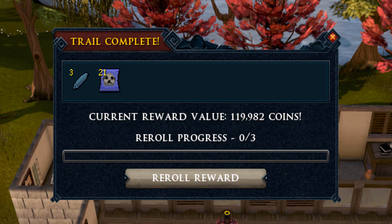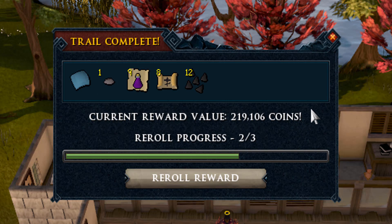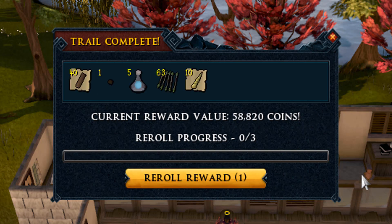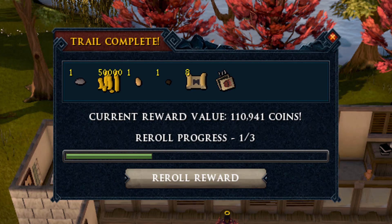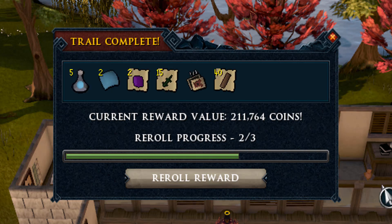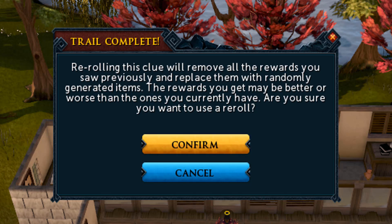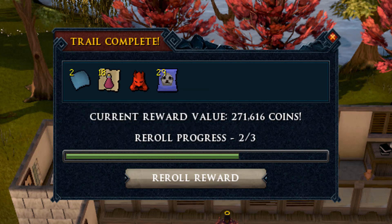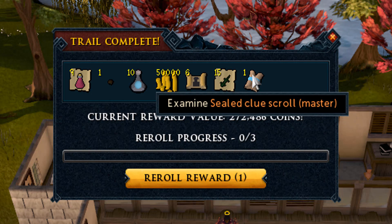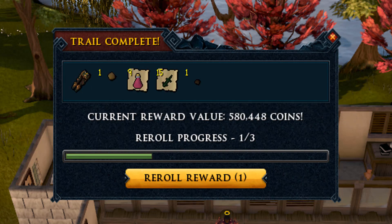We already made 40 million GP so that's nice. Now we are going to open the 25 elite clue scrolls. We start off with 219k. We did get two masters already but we still need a couple more master clue scrolls to complete the 50. 58k on that elite clue scroll - that's absolutely pathetic. Reel that into 199k, a little bit better. 211k in that one, no master clue in that one either. 315k with some onyx bolt tips.